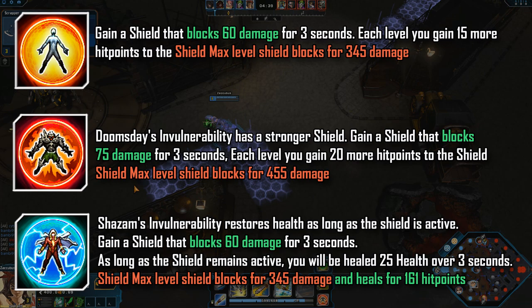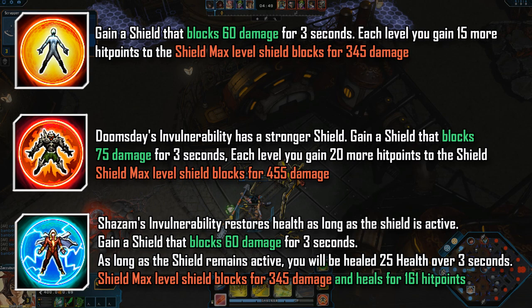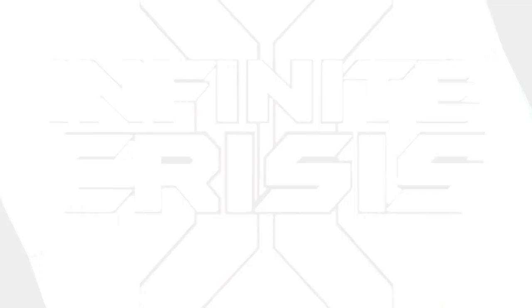Just remember that if your shield doesn't hold for the three seconds — which is highly likely in big team fights and tower dives — you will not get the health bonus after the shield has ended. So a lot of people tend to go for Doomsday's invulnerability because you tend to stay in the fight with that and you block more damage.